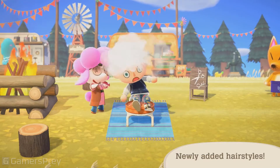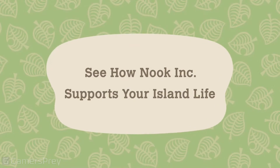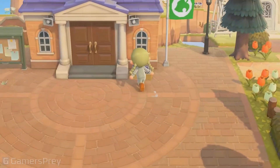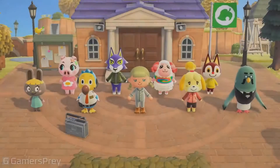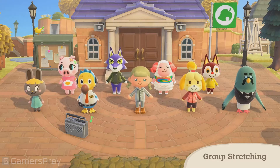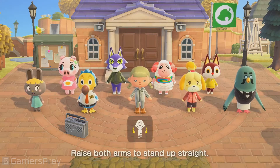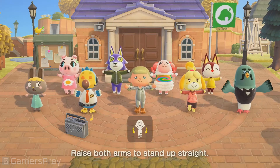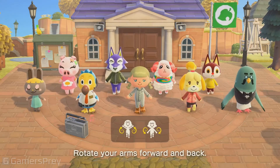Harriet might teach you some newly added hairstyles. Try out some simple stretches by participating in group stretching at the plaza — you can participate too! Join in by using either button controls or motion controls with a Joy-Con controller. Stretch it out together when you invite friends to your island or when visiting someone else's island.